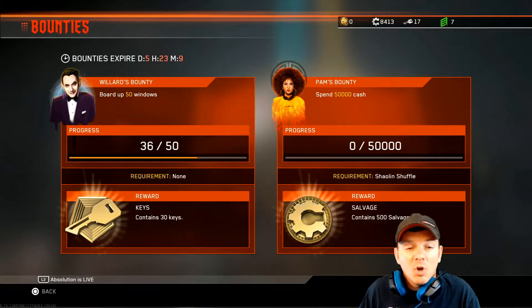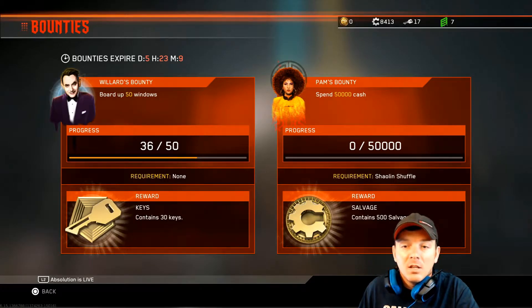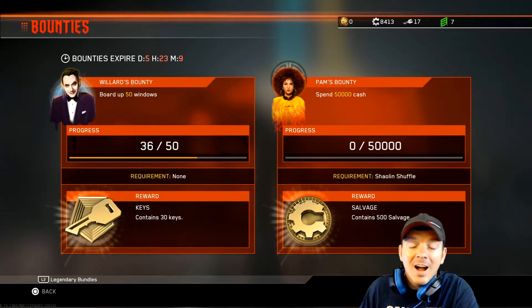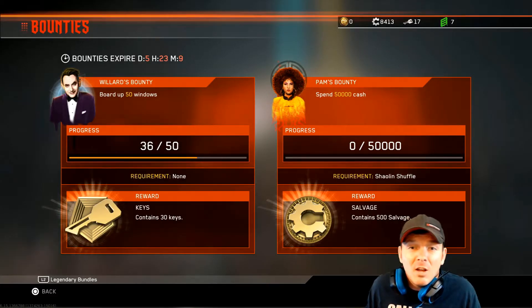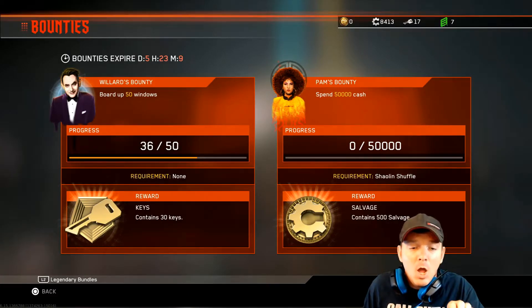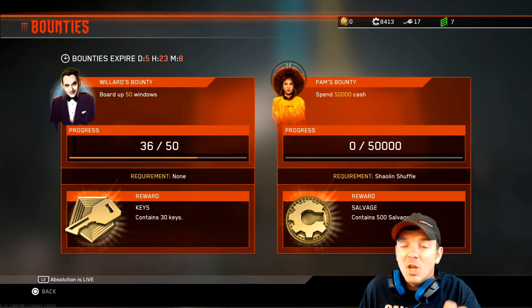Just for me doing my first playthrough of the radioactive thing, I got 36 of 50. This is awesome. Board up 50 windows and you're gonna get 30 keys. Spend 50,000 in cash on Shaolin Shuffle and you're gonna get 500 salvage — which 500 salvage is good, a lot of you will use that — but you also get 30 keys.